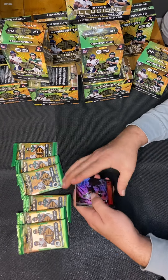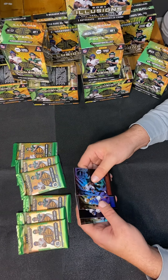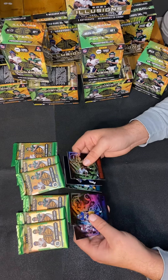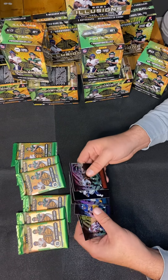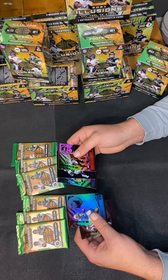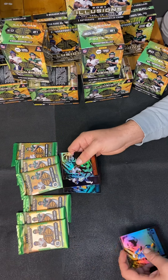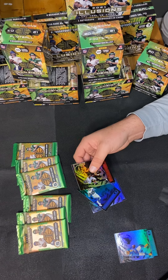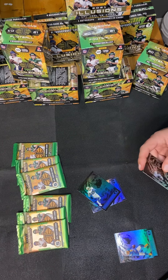Starting off with a Kyle Pitts rookie. We got an Ezekiel Elliott parallel and a Jacob Harris rookie. And we got a Keenan Allen and a Cam Newton. Let's get these bad boys sleeved up.